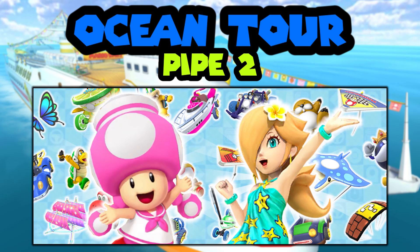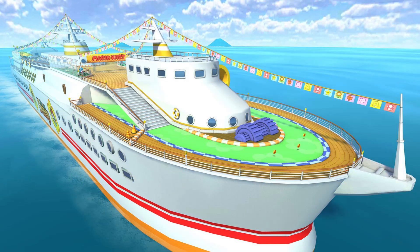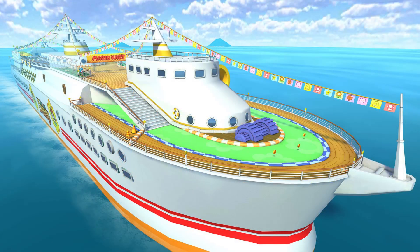Let me know your thoughts below on what you think these two characters will get for items. For the special pipe, we decided to include Daisy Swimwear, Luigi Vacation, Funky Kong, and Chargin' Chuck as shown in the trailer. They weren't showing any carts or gliders so I think they will have gliders — I just don't think they showed them gliding. The gliders will be the Luigi Parafoil, Sunny Surf Master, Ship's Wheel, and Banana Wing Tip.